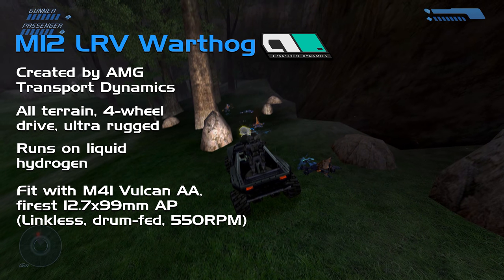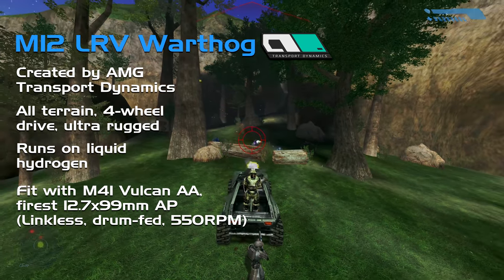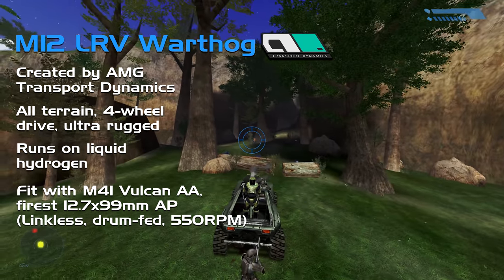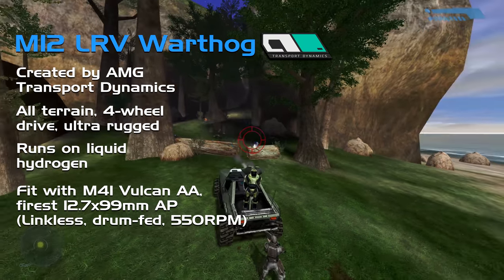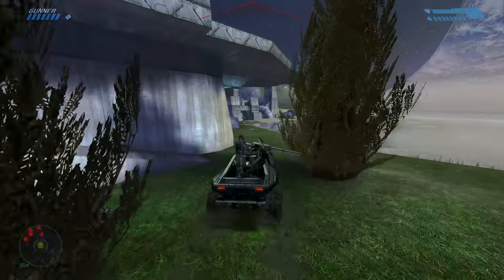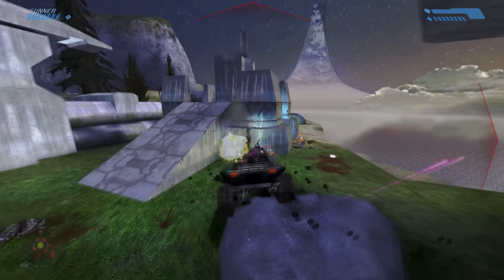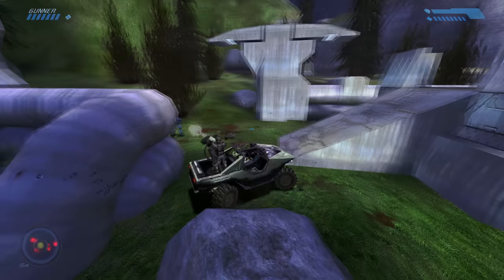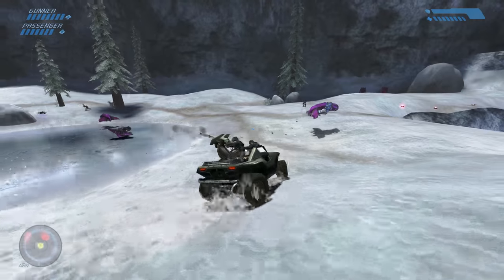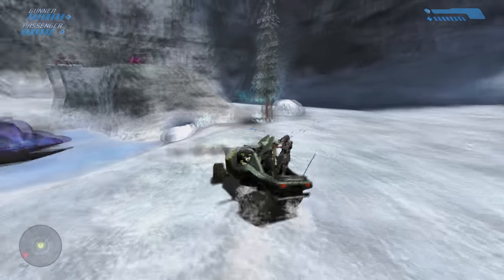The real deal breaker is the rear-mounted turret, of which there are two variants. Firstly, the M41 Vulcan light anti-aircraft gun — a three-barrel rotary gun firing 12.7x99mm AP rounds, linkless and drum fed, at a maximum of 550 rounds per minute. The turret offers total 360-degree rotation at roughly 100 degrees per second and an elevation of 60 degrees, perfect for its AA role. Extremely efficient recoil compensation makes firing it smooth, though it negatively impacts long-range accuracy.